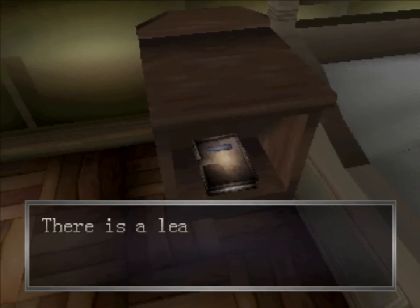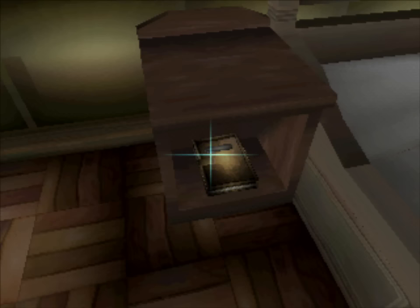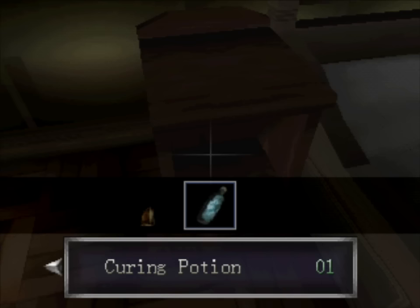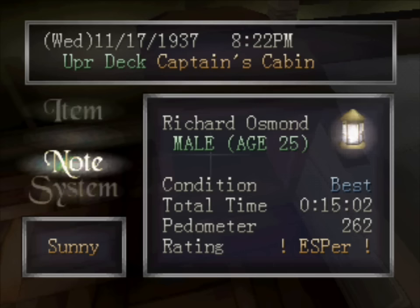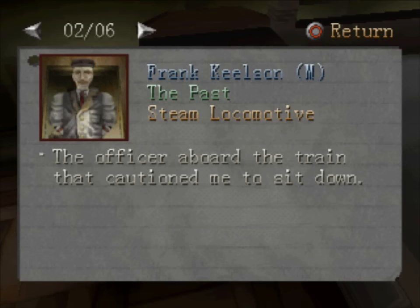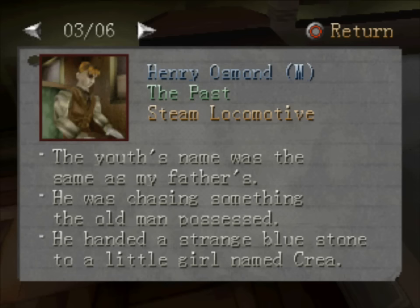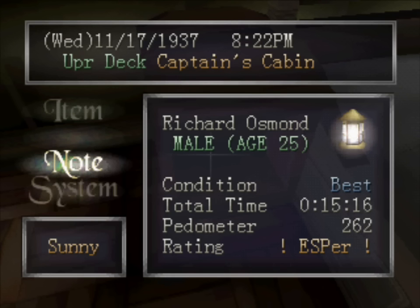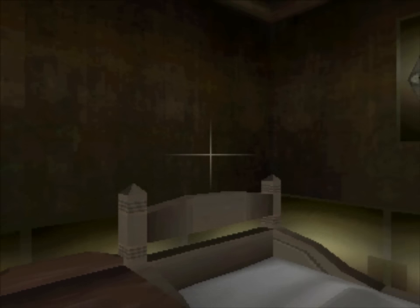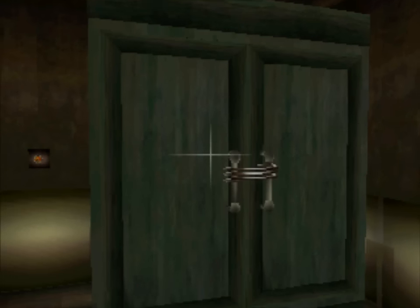We find another new item here in the form of this leather organizer. Oddly enough, this leather organizer does not show up immediately in our inventory. Instead, if we go to the pause menu, we see now that we have a brand new option — the note. The leather organizer will be a collection of all the entities and people that we run into over the course of the game, giving us little blurbs of information. It can be pretty useful for collecting all the information we'll gather over the course of the game.